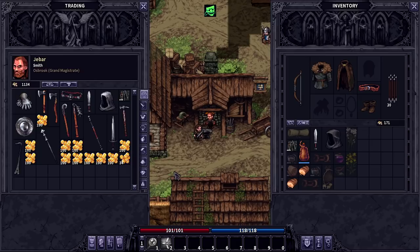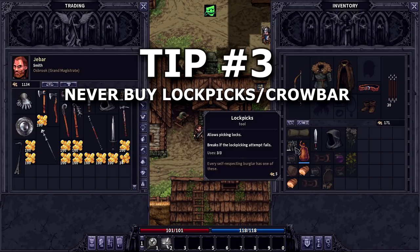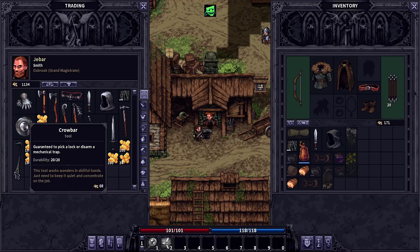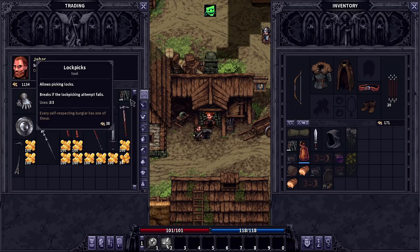Tip number three is pretty straightforward: never buy lockpicks. You start with a set of lockpicks and you can buy more. Most people will be tempted to buy lockpicks or a crowbar, which can do sort of the same thing. You should never buy these two items – don't waste money on them. In the current state of the game, you will always succeed at lockpicking whenever you try it, so there's no reason to carry more than one stack. This is on the roadmap to be fixed, but as of my recording, don't buy lockpicks. Save yourself the trouble.